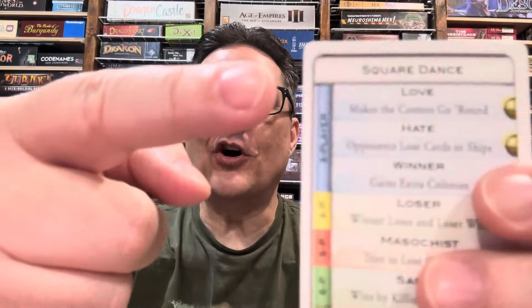Now I included this one because I love the silly opposites theme going on here — it's called Square Dance. It's all partners. We start off with Love and Hate as our first two aliens, and then we have Winner. Love has you discarding a card at the start of your turn; everyone else can do the same to get their ships out of the warp, and you can get your ships out and get a colony, or you can get those cards depending on what everyone's discarding.